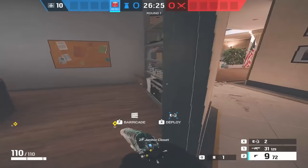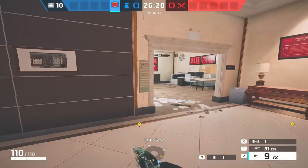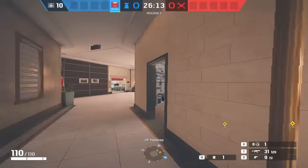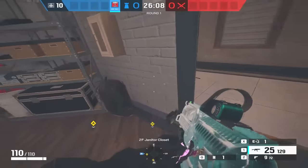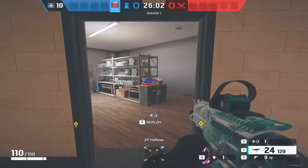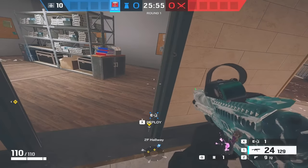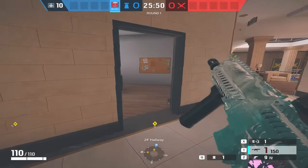The janitor door is an absolute guaranteed kill 99 times out of 10 as well. Get it on the left hand side when you're inside janitors. You do have to worry about anyone from stock, although they can't see the trap from there. It's a dark floor and you can't see it easily. Because of the angle of the door as you approach it, you've got to be right there to see it — even when you're looking down you can't see it because of the angle you come at.